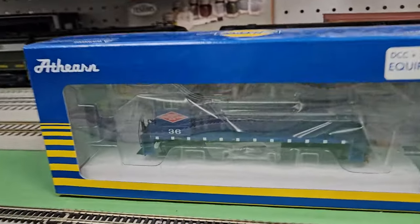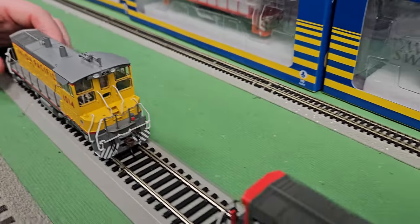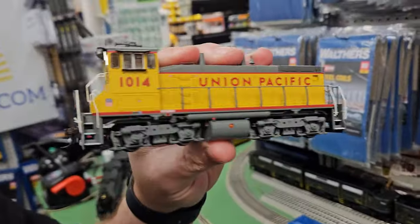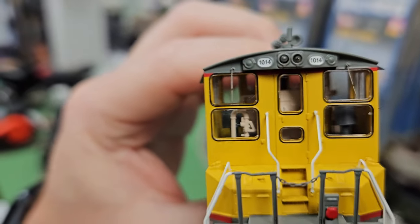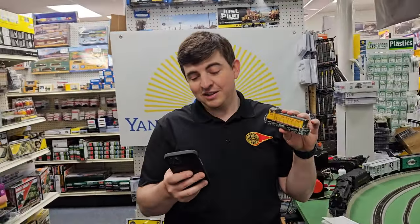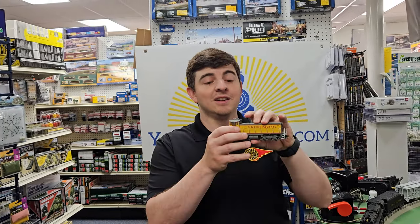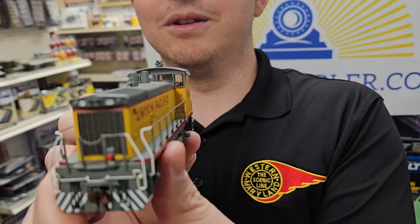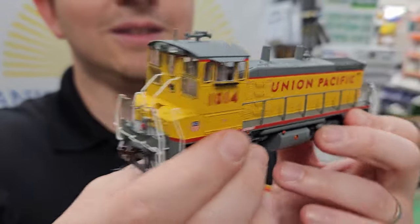And I have the Minneapolis Northfield and Southern. These are great looking diesel locomotives — especially if you're looking for a nice little switcher diesel. Look at the detailing inside that cab, Engineer Hall — that looks great. These retail for $294.99 — we're selling here at Yankee Dabbler for $234.99. A really nice highly detailed locomotive with an ESU decoder on it.